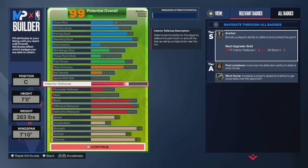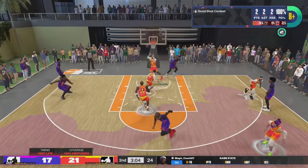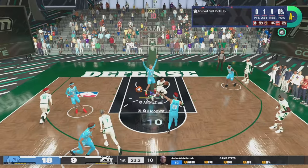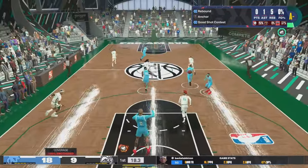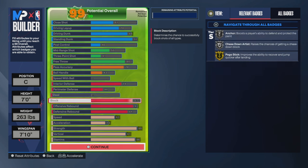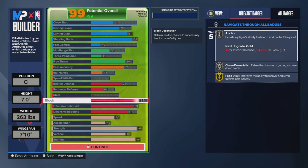The 74 interior defense is all you need. It is absolutely pointless in NBA 2K24 to have a high interior defense. I'm able to turn around and recover baseline to get a contest, stay in front of guys, jump and get the block. The 99 strength helps a lot too. You can have as low as a 70 interior defense or a 95 interior defense and there's going to be no difference in the paint. Interior defense in this game is mainly there to unlock badges — the bronze post lockdown and the silver anchor. Gold anchor and silver anchor are identical percentage-wise, so there's no point going for gold anchor.